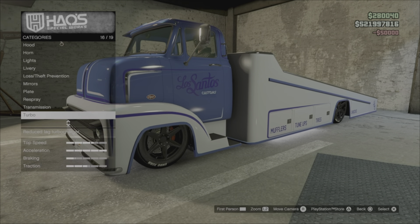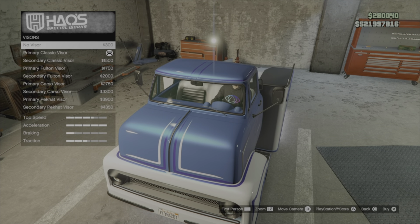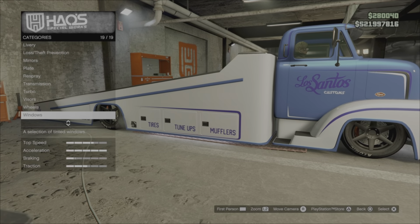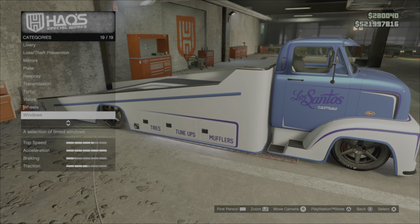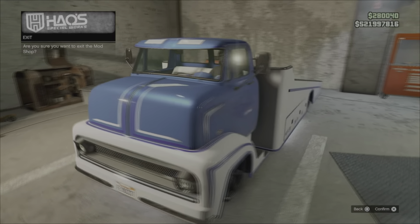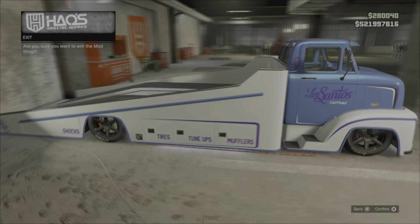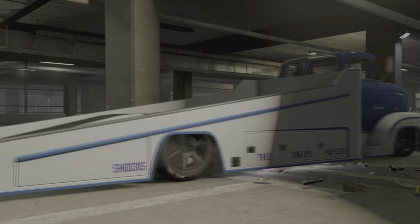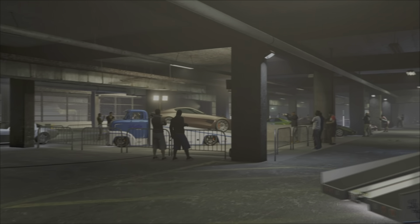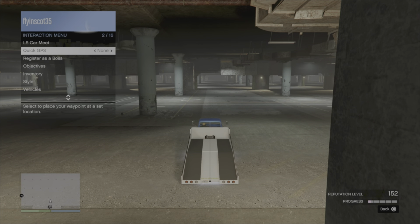I think it would have been good if they added a few attachments onto the trailer bed, especially as it's got no actual practical application within the game. Finishing off with the last few performance upgrades. And that is it done. It could have done with a few more accessories on the back instead of that bare expanse. We'll get it round the test track and see how it does — probably going to be the slowest vehicle I've had round there.